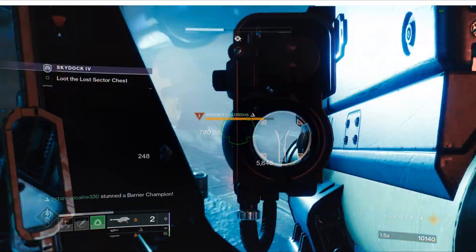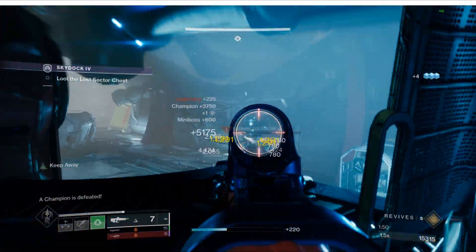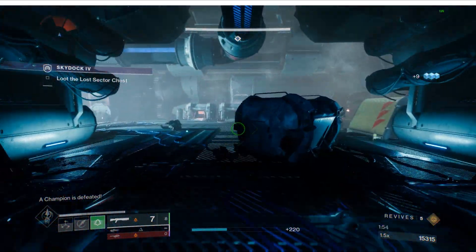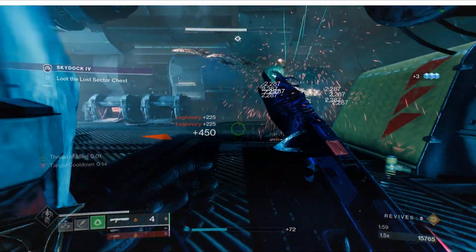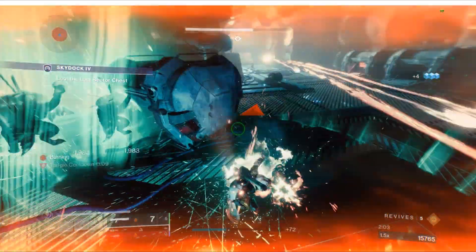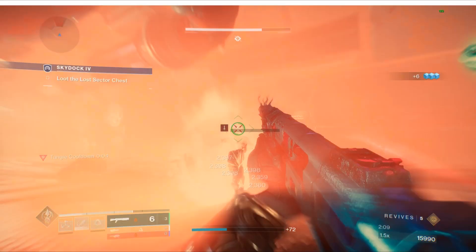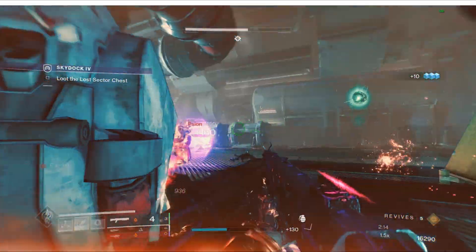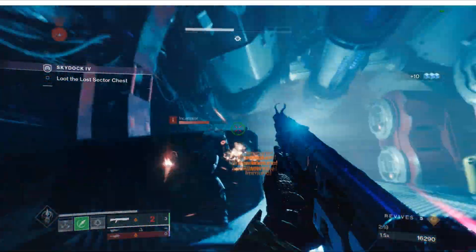I have the Six of Coyotes exotic chest plate as my exotic armor because it gives me two dives. I'm going to try a run with Radiant Dance Machines, but from what I understand Six of Coyotes is better in the long run — it replenishes faster. I saw a video saying it's not cost effective to use Radiant Dance Machines because you have to be near an enemy.